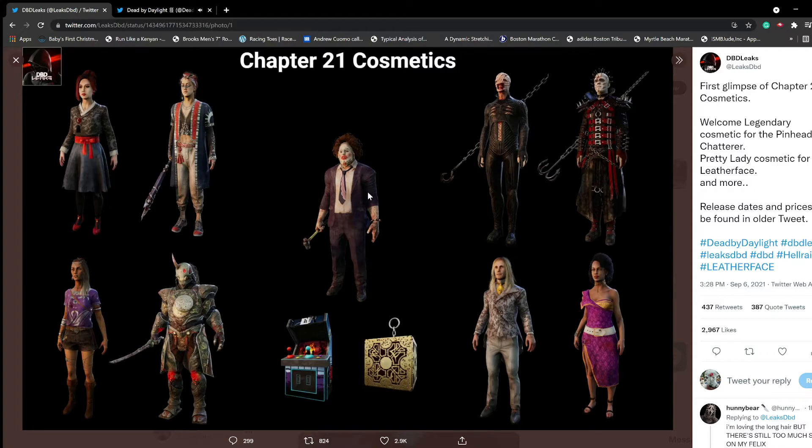I was really kind of surprised that this wasn't included when they first got the license. I'll probably pass on the Elodie. But I like this Felix. I don't play Felix that much, but I think the long hair with Felix is pretty neat. I'm not sure, but I'm betting that this charm will go with the Chapter.